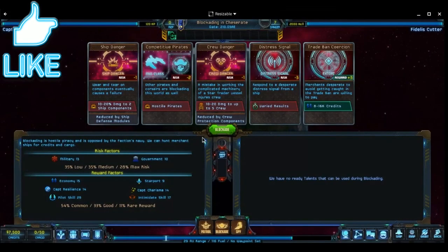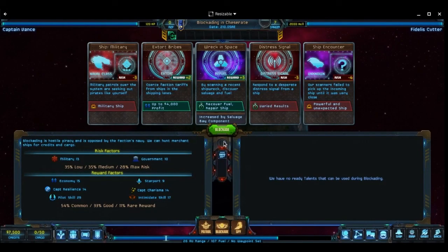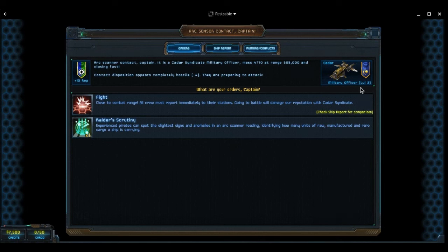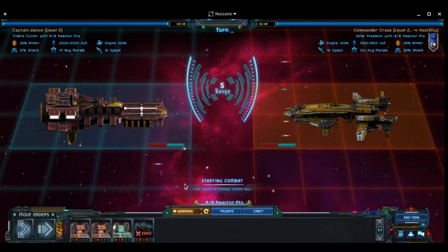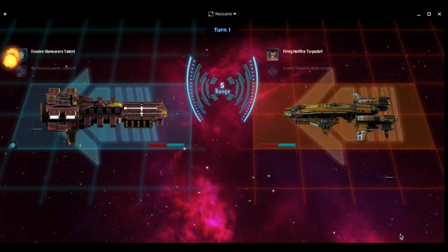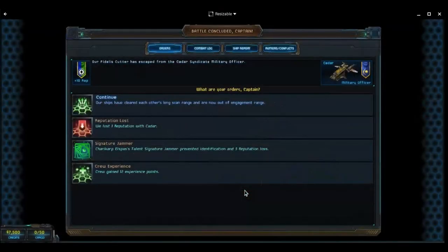Now we're at Chesserit inside the system. Going to blockade — that's the name of the game, we're pirates after all. There's a ship — danger — a military ship. We have Raider Scrutiny but it's a military officer and we don't want that fight. We hit the fight button and escape. They missed, we're out. All right, continue — pilot wisdom check passed, 55 total experience.